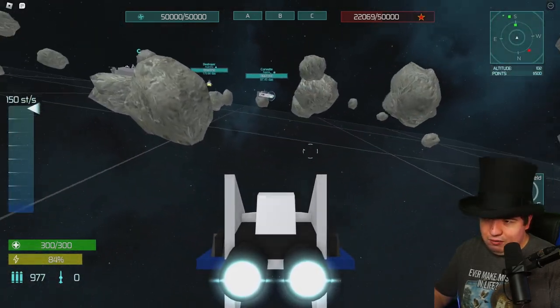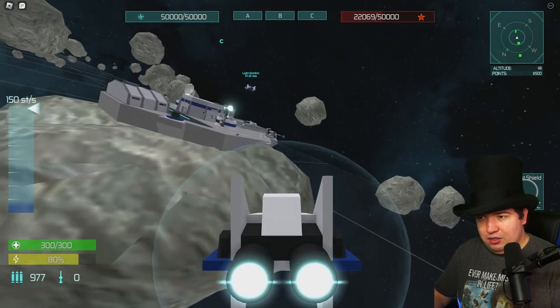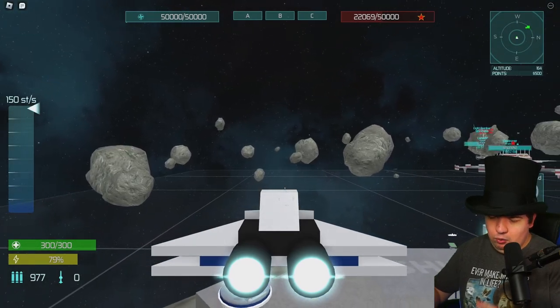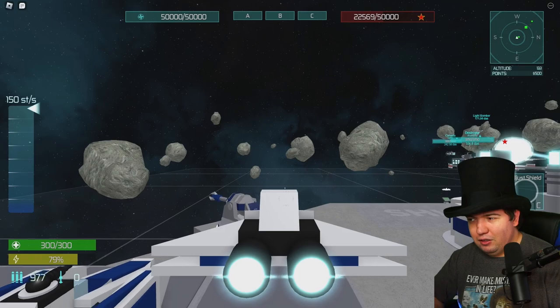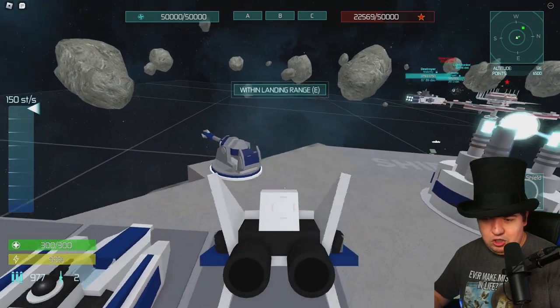I don't have any missiles left now, so we're going to go back over to this outpost. You can see where those ships are landing — that's like a repair dock, repair and reload. You go over there, and when you get close enough you hit E, you'll land here. And then we're restocked on missiles.